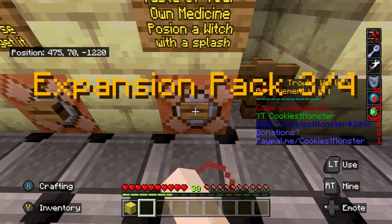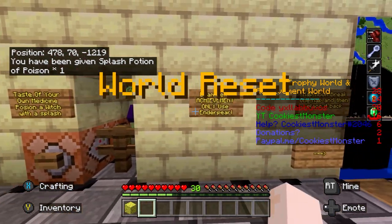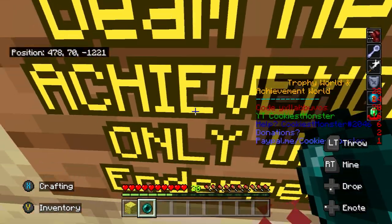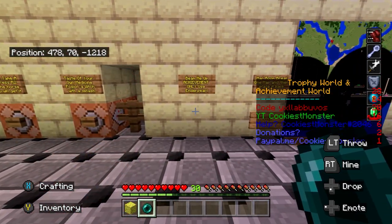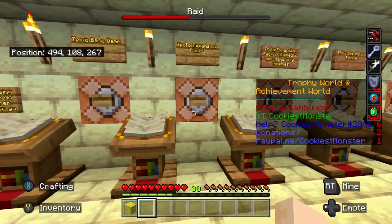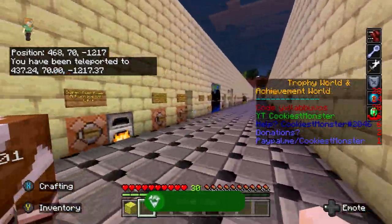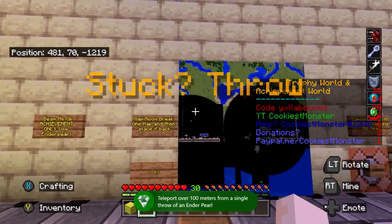This one is one we actually need — Taste of Your Own Medicine. Press the button to get a poison flask. Just press left trigger to throw that at the witch and then she should eventually die. Beam me up, which is using an ender pearl. If you go into inventory you always have two just in case you get stuck. I threw the first one and didn't go very far — step a bit further back and then press the ender pearl again. This should take you to the very start of the level, which fulfills the criteria of traveling a long distance and giving you the achievement. There's the achievement popping for Taste of Your Own Medicine.